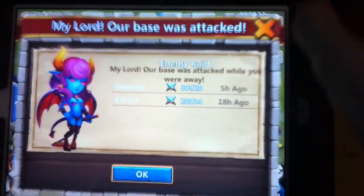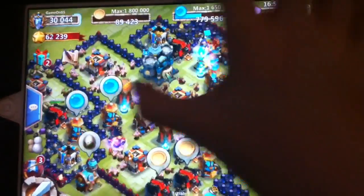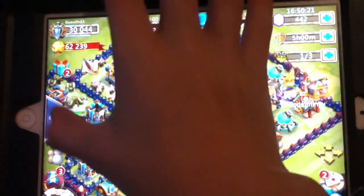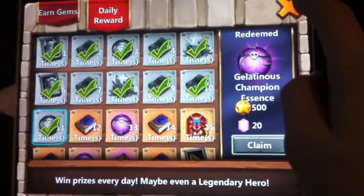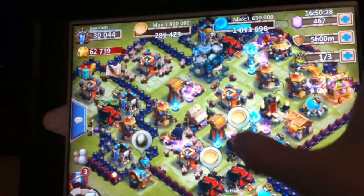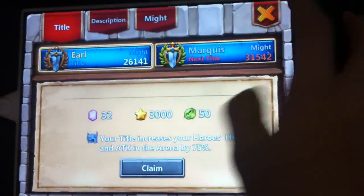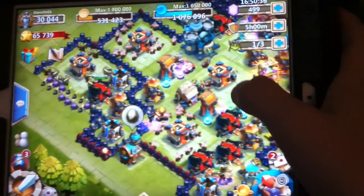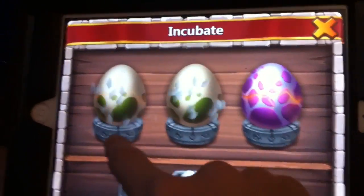So right now, how you want to do your summons is you want to do it in 600 gem increments. I'll show you pictures of what I got later in the video. I'm making a bunch of gems all the time, and you always want to get your eggs done.